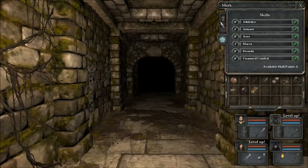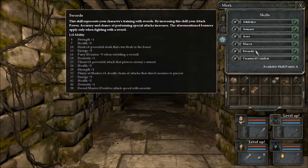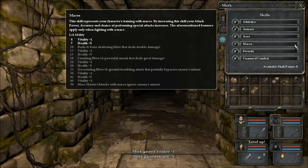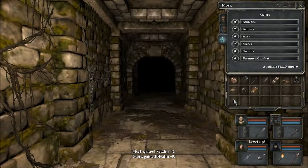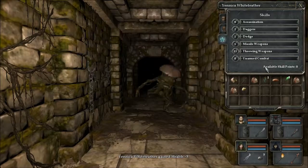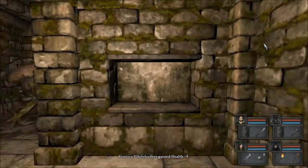I get one extra point and I'll put one of those in armour. The minotaur is also levelled up, but he doesn't level up as quickly, which is disappointing. I've stuck that all into damage. And Yannicka — I have piled everything into throwing.